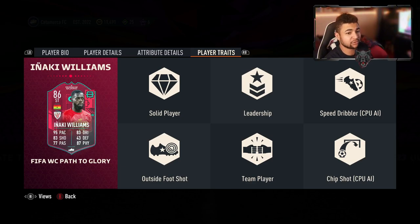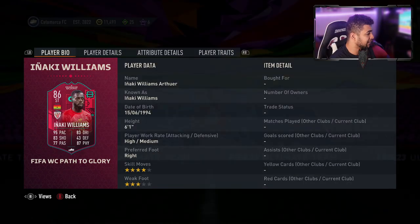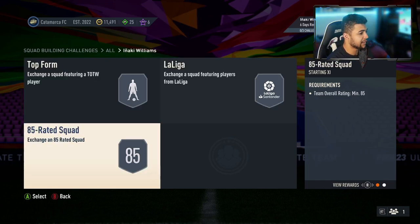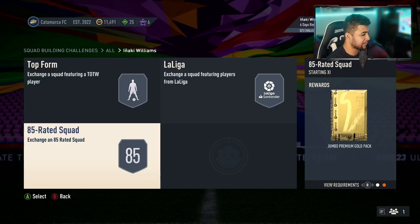His traits are: solid player, leadership, speed dribbler, outside foot, drop team player, and chip shot. Leadership and team player are the passing traits — love to see those on your players, that's awesome. Let's look at the segments. The first one is Top Form, 83 overall with a Team of the Week. The second one is 84 with a league player.